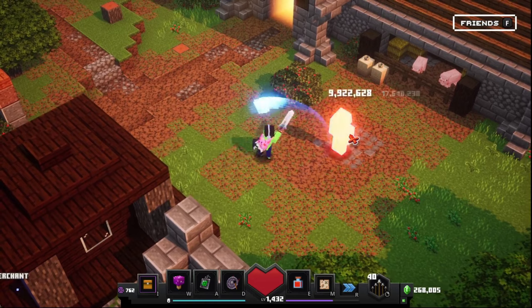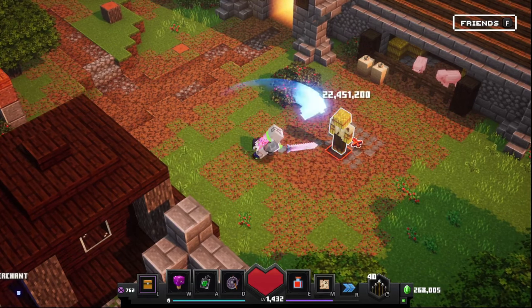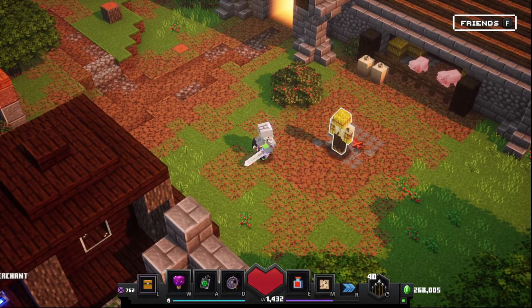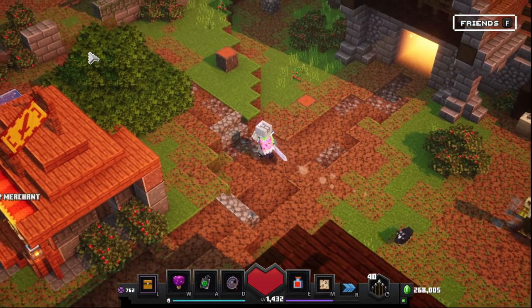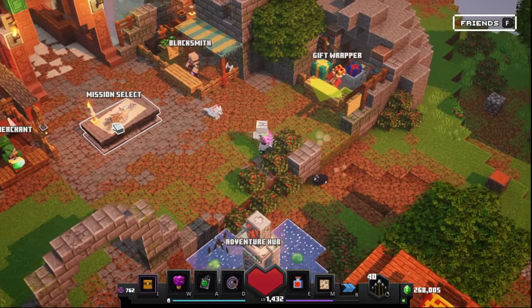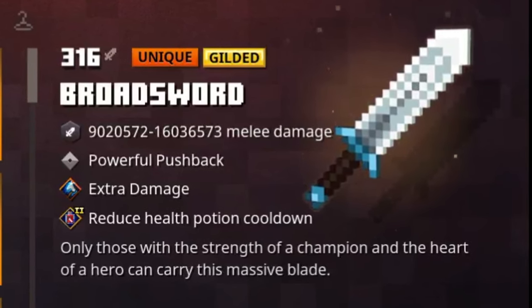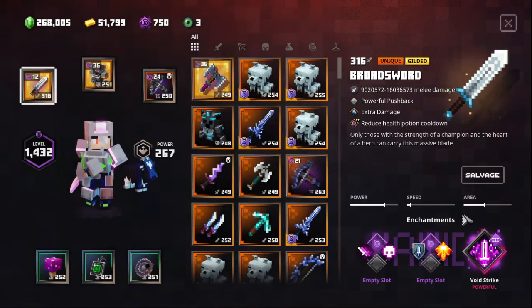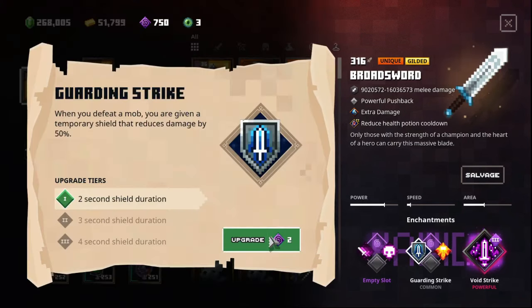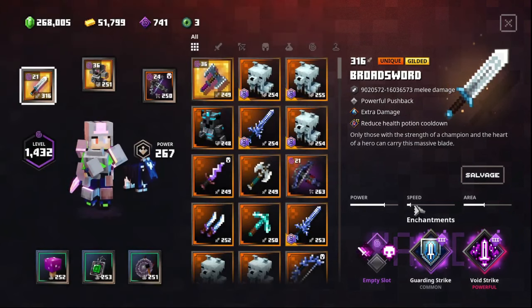12 million on its lowest hit — I need to test this out ASAP. Actually, let's enchant it first. Let's add Void Strike for extra damage and Guarding Strike so you don't have to worry about your health.